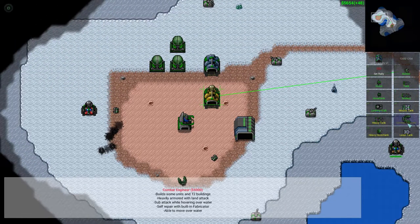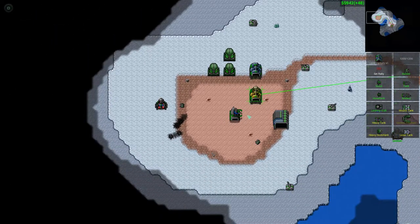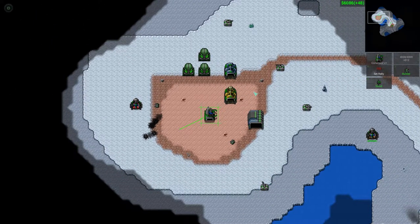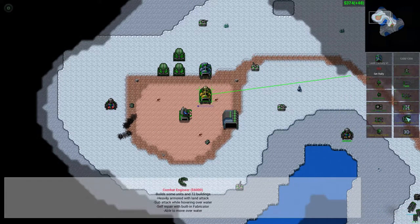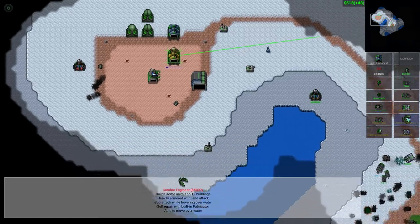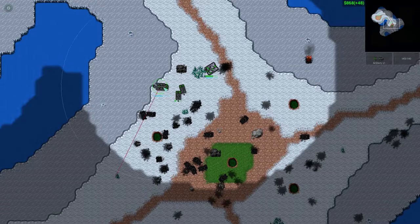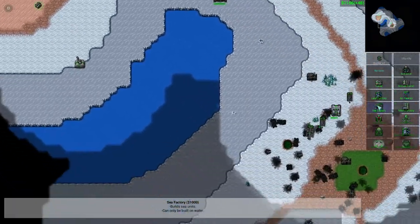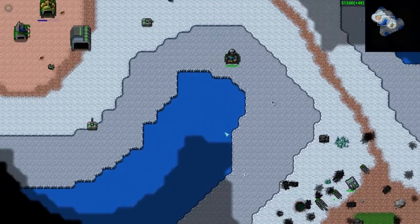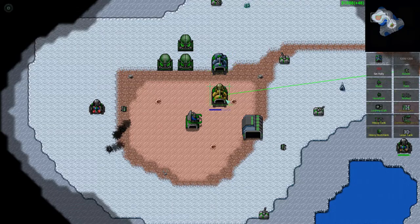It'll go to tier three. Build a combat engineer there and see how they do. Build some units in tier two. Oh there we go. I'm trying to take the centre. Let's carry on going. We need to build the extractors — everything runs on extraction. We need the money. We need it now. And the music has kicked in.